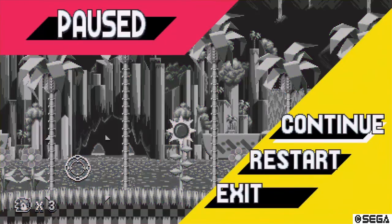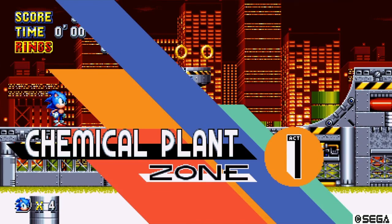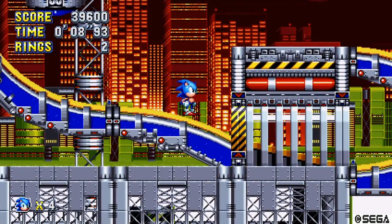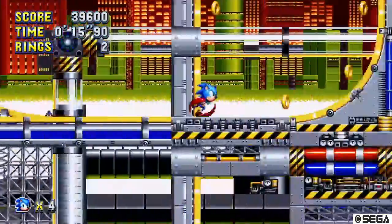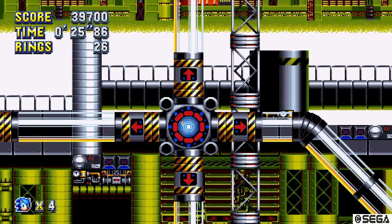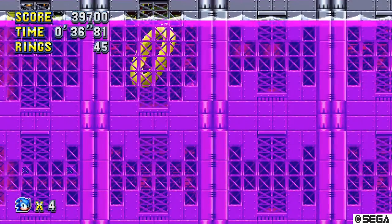After the boss battle, you'll be in Chemical Plant Zone. Here we are in Chemical Plant Zone, and for the seventh one it's pretty close. What you want to do is go underneath the bridge here — underneath, not on top. Just follow the path as usual, do the loop right here, hit the spring, go back, and then you'll get to this other section. Go into the pipe, go left, keep going right, do a couple of loops, keep going right, and there's our seventh one.